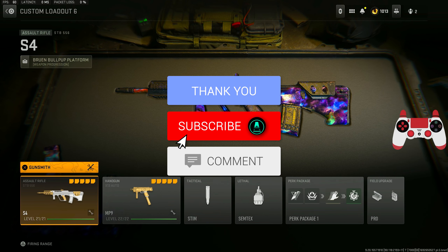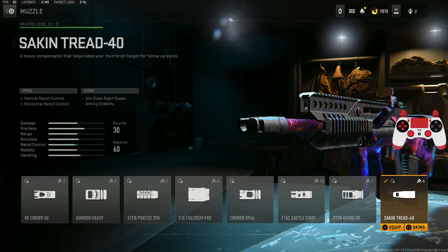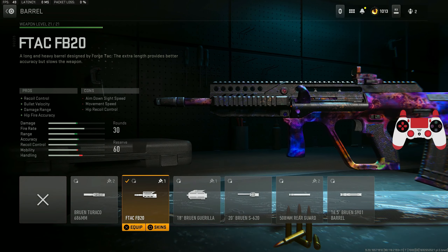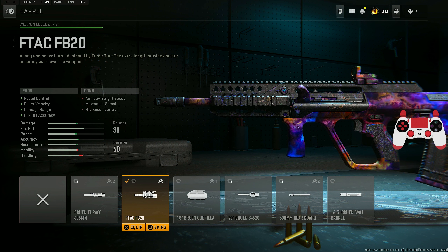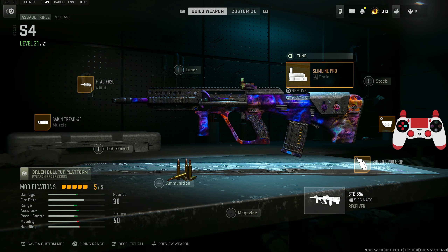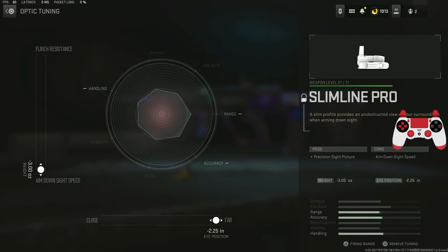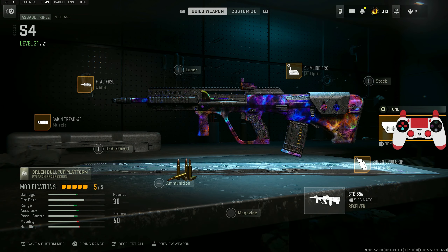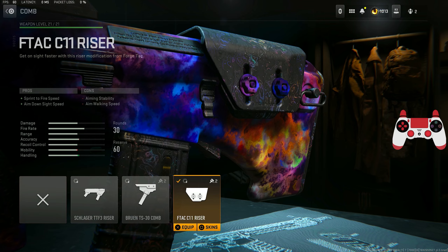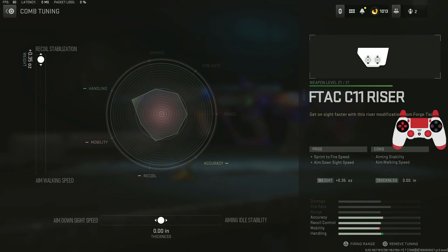If you've been enjoying this laser gun video, don't forget to drop a like and subscribe to the channel. Let's build out this laser class with the STB. Here in Season 5, we have on the Sacked and Tread 40 Compensator for that vertical and horizontal recoil control — this has no tuning on it. We throw on the F-TAC FB20 barrel for recoil control, bullet velocity, damage range, and hip fire accuracy. It also has no tuning on it. We tossed on the Slimline Pro optic.